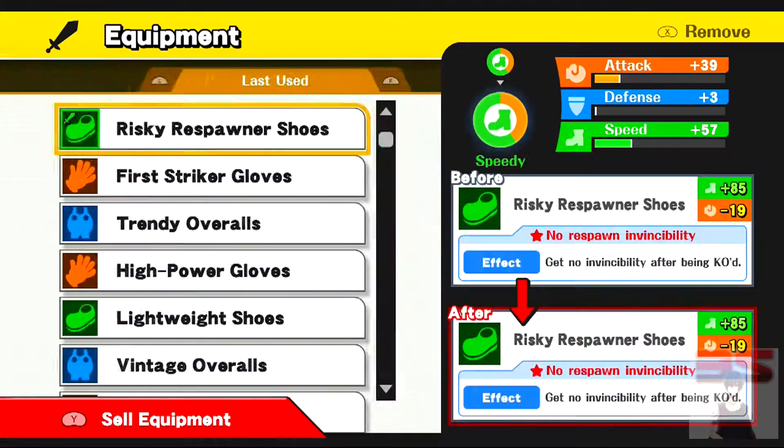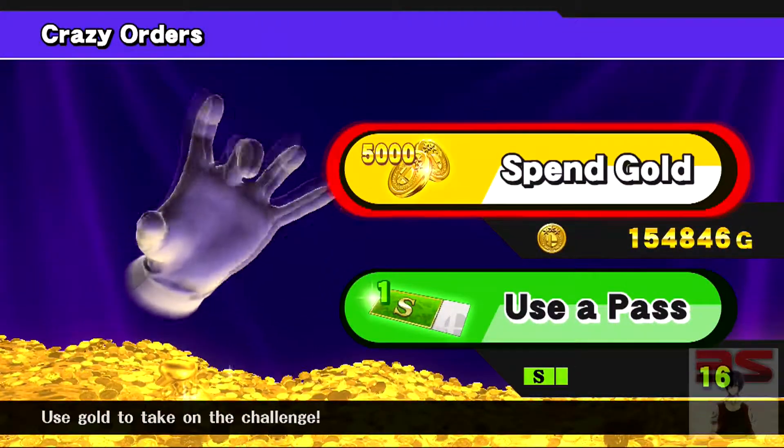The last equipment slot could be anything really. I would focus on increasing your speed or your strength. You want to do a lot of damage and hit hard quickly. You don't want the turns to last any longer than a minute. Once you have your Mario set up perfectly, you're ready for Crazy Orders.